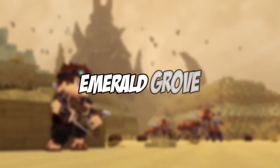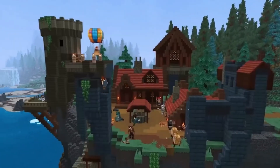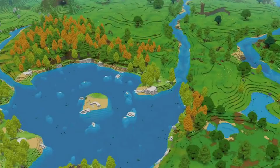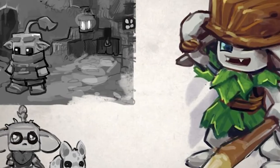Emerald Grove, name not finalized, also referred to as Zone 1, is the starting zone in Hightail. This region consists of lush green plains, forests, lakes, snowy mountains, and swamps. Under its surface are networks of sprawling caves and hot magma deep underground. It is home to the Quebeks and the Tworkes, among other species.